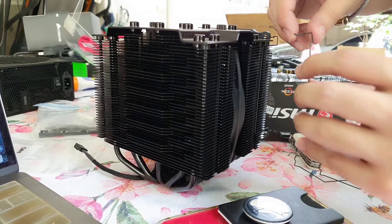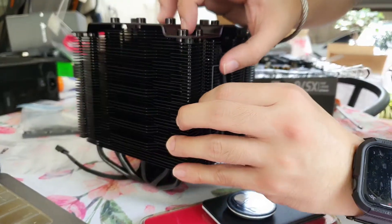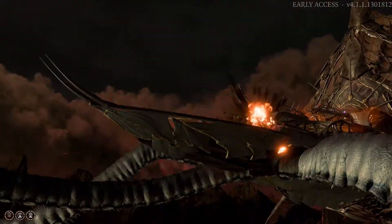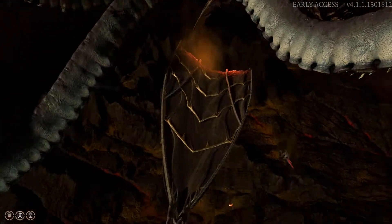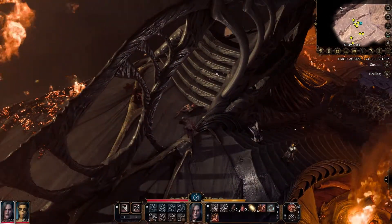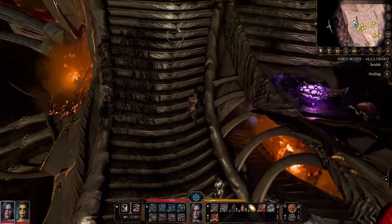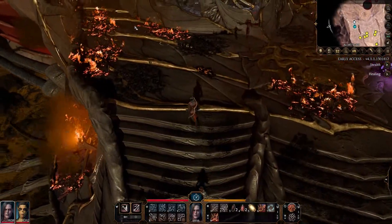So I got a 5600X to go with an X570 and I'm really happy with it. An updated processor really does make a difference. You'll see it in the numbers, but the biggest improvements are really the elimination of the hitching and stuttering in games and the raising of the minimum FPS numbers to help deal with those very sudden changes in scenery or intense graphical situations.